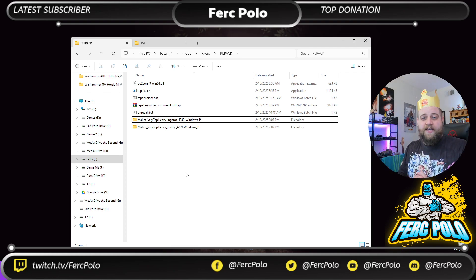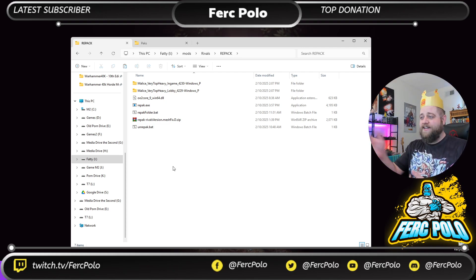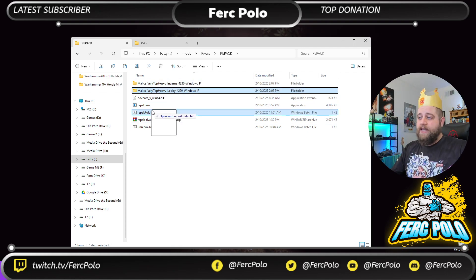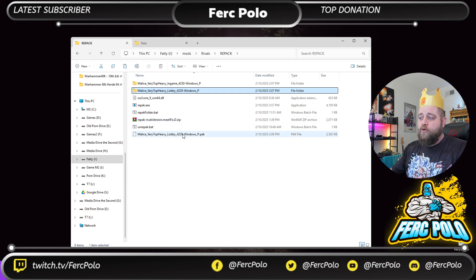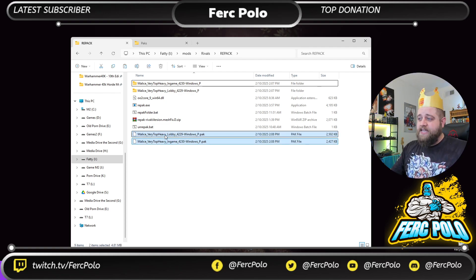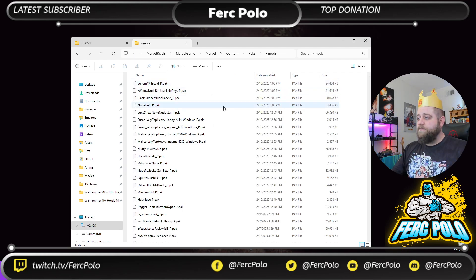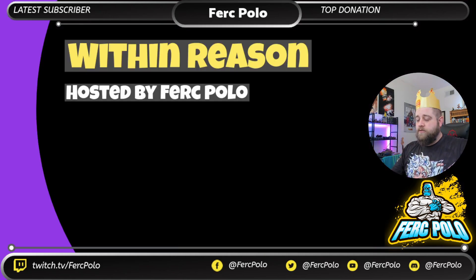Whether you're coming in with pack files or already have loose folders from the end of Season Zero, you're now at the same point — folders containing the standard Marvel content. From here, drag one of these folders into repack_folder.bat. That batch file will create a new pack file. Do the same for the other one. Now take these new packs, move them over to the mod folder, and drop them in. Once you've done that, you're ready to launch the game.